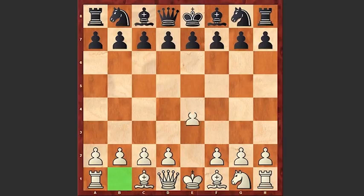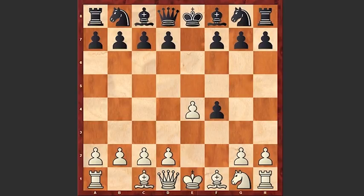Let's see how the game went on. Morphy started with e4, e5 by black, and Morphy goes for this aggressive King's Gambit. exf4, Nf3 — this is the King's Gambit Accepted.